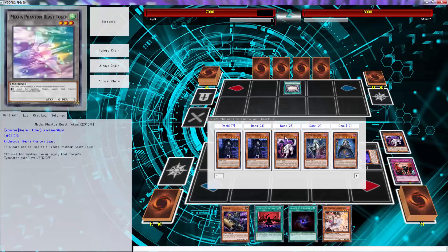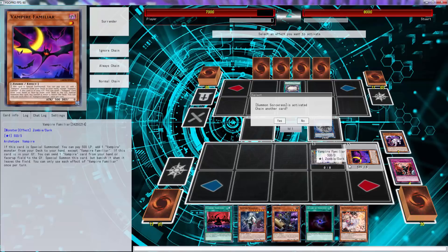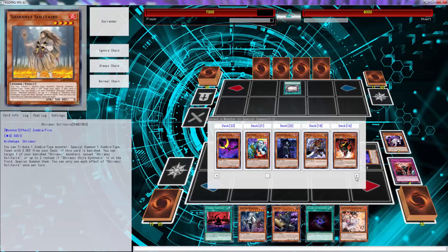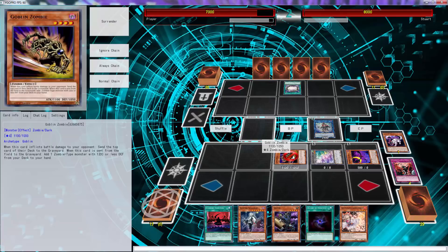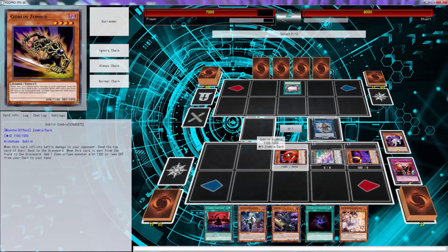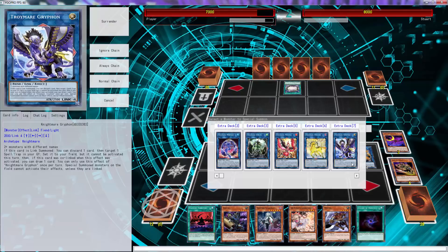Then we use Familiar to search the six-star monster. Then we use Sorcerer targeting this to get the Goblin Zombie. We get the Goblin Zombie to our opponent's side of the field. Then we use Sorcerer with Familiar and Goblin Zombie — use those two. Be sure to use those two so you can get a free search for Mizuki. Then link those two off to go into our Firewall Dragon.